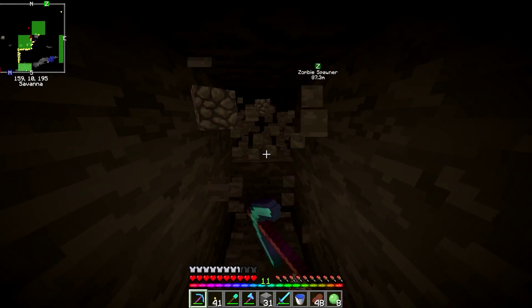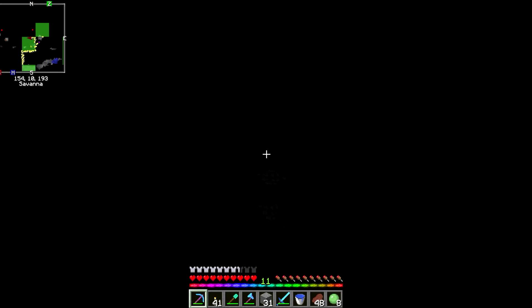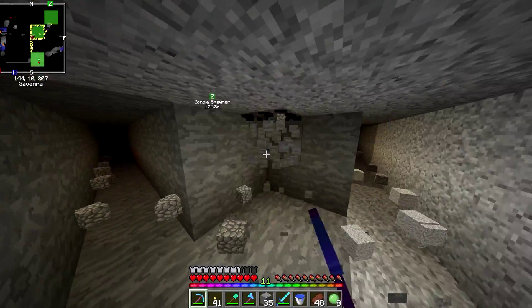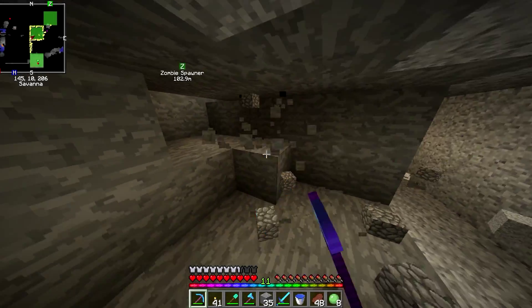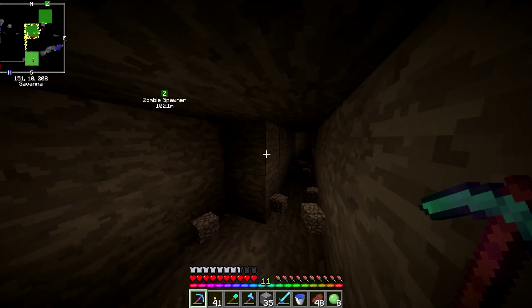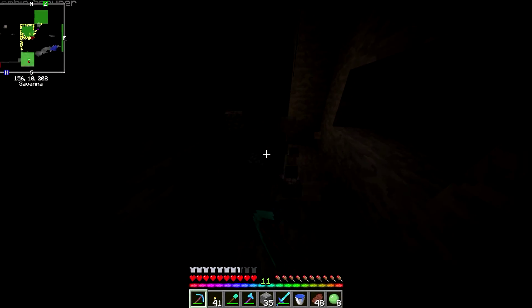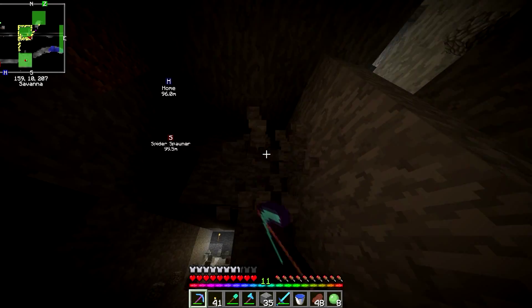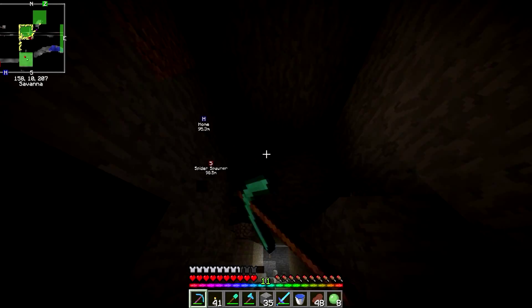We'll extend it to that one all the way over there, just around the corner from this one. So this should be about enough — and now if we go this way we should be matched up with our other line just when we get to the end here. There we go. This will be a little tunnel connecting the two rooms together, so we need to clear out this whole area and make it about five high like we made the other one.